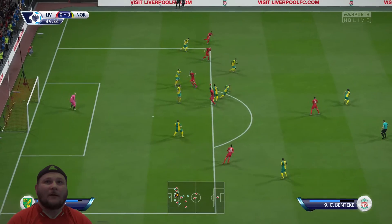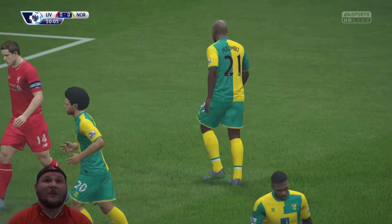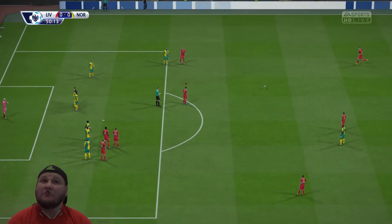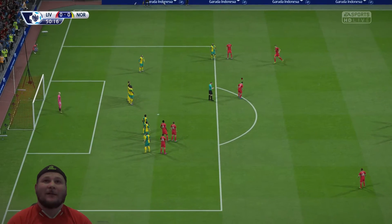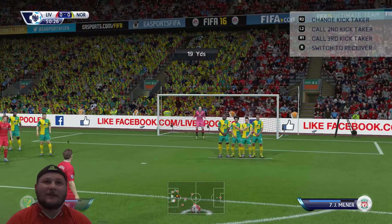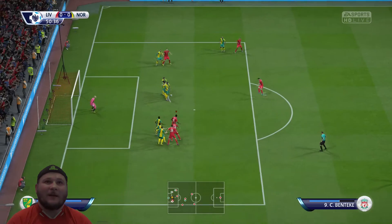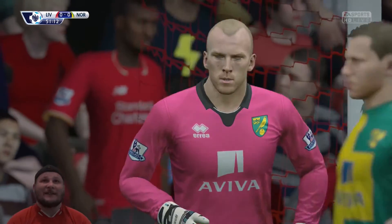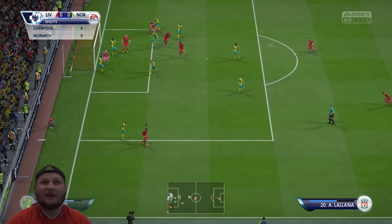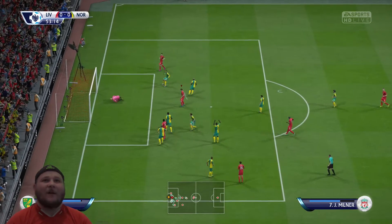Okay, have a go. What did he give? Anyone want to help me out here? A free kick to us, I'm assuming. If anyone figures it out let me know. Going for the low hard one. I know that's the side Ruddy's on but that's the best option. Ruddy makes the save — which you'd expect on that side. Got the shot on target though. Milner starting to create now, we're just not getting the goal.